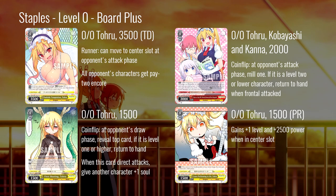This set actually has a lot of board plussing at zero — one of the best board-plussing suites I think we've ever seen in English. It really does start with this TD Toru. Memes and demonetization jokes aside, this card is actually really, really good. It can run to the center slot at the beginning of your opponent's attack phase, which means your opponent has to clear the three, five, and two lanes to kill it. All of your opponent's characters also get paid-to-encore — that's a fake downside your opponent will almost never use.